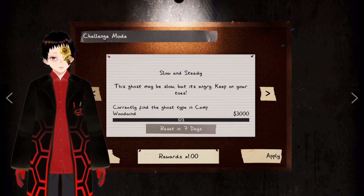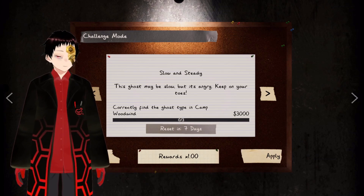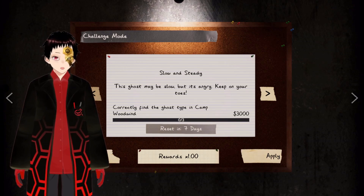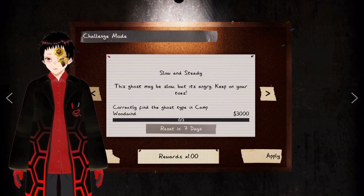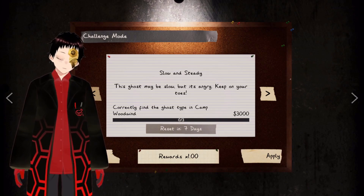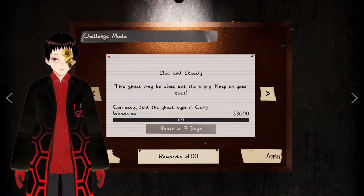Greetings viewers, welcome back to Phasmophobia for this week's challenge mode: slow and steady. After last week's challenge where the apocalypse draws near, a slow ghost sounds rather lovely. I'm a little wary though, as I have next to no experience distinguishing ghost speeds at settings where they're slower than normal, so distinguishing the normally easy fast ghosts might be a bit challenging — harder than expected. Either way, without further ado, let's get started.